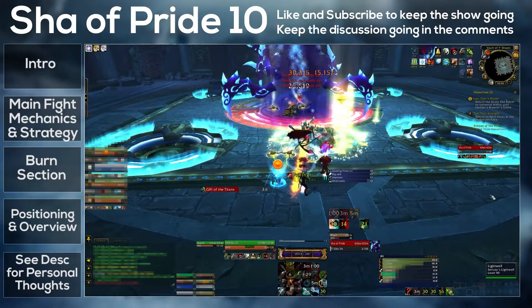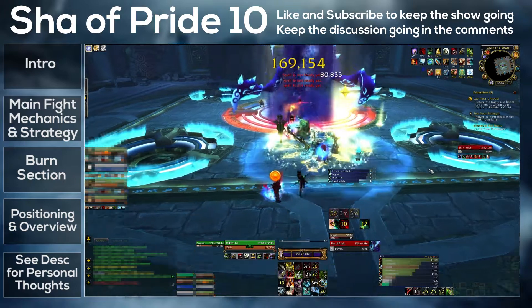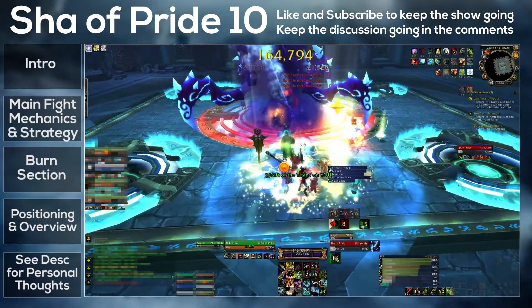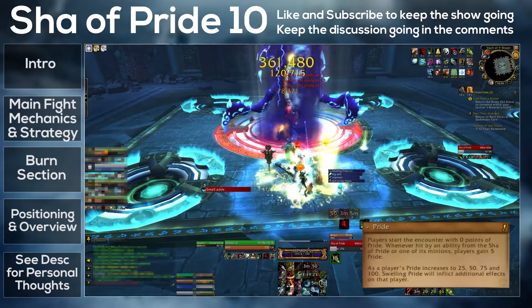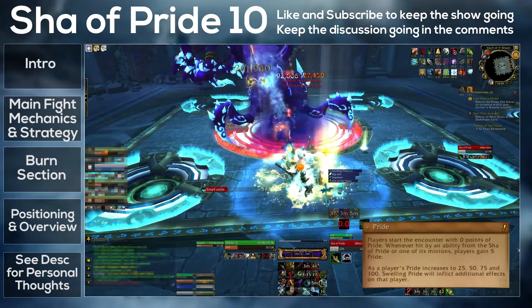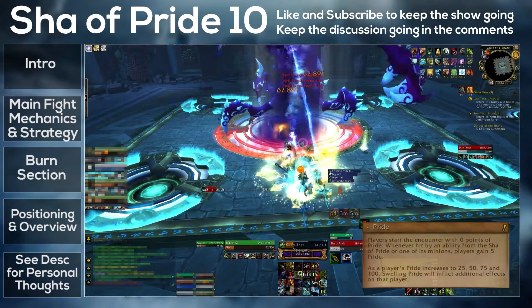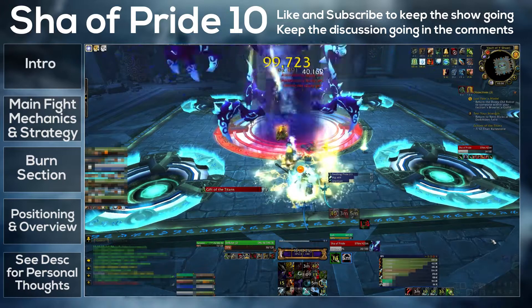Hello and welcome to my guide for the Sha of Pride. The Sha of Pride is the fourth boss in the Siege of Orgrimmar and is the last boss of the first wing. Its main mechanic is called Pride, and Pride is tracked on your additional action bar. You gain pride when you're hit by certain abilities, and one of the boss's abilities has a different effect on you based on your pride. It's pretty much a single-phase fight with a burn section at the end.